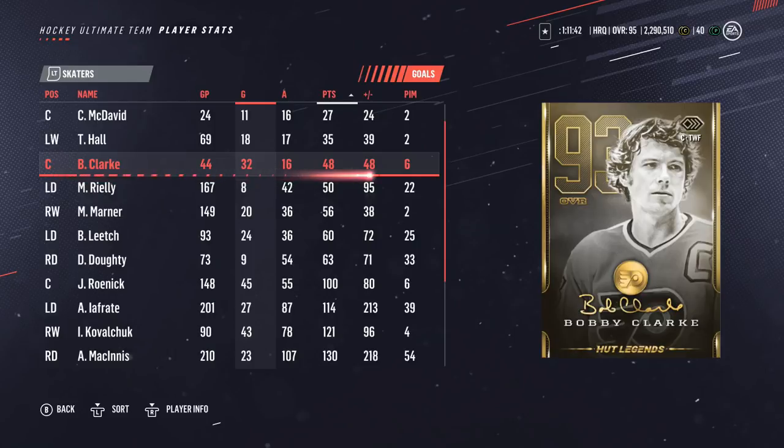This card has been an absolute tank and a real surprise — I really didn't think he was going to be this good. Everybody says he's best on defense, but for me he's actually working really well at the second line right wing position. Him, Kovalchuk, and Sacking have been grabbing a lot of success. It's turned out to be a very pleasant surprise and I just don't see a reason to get rid of him.